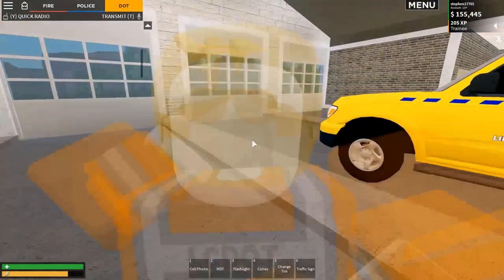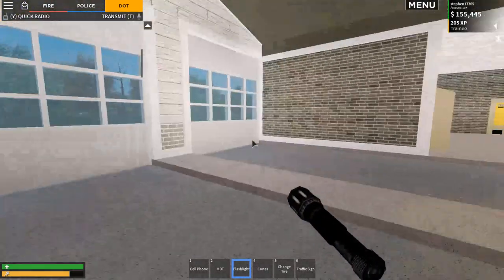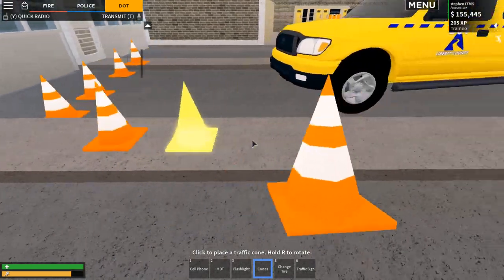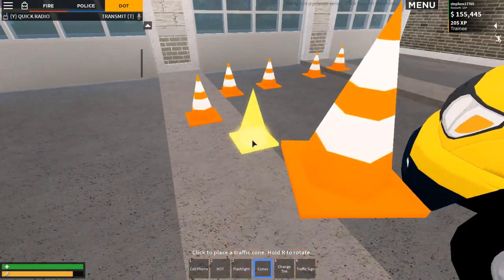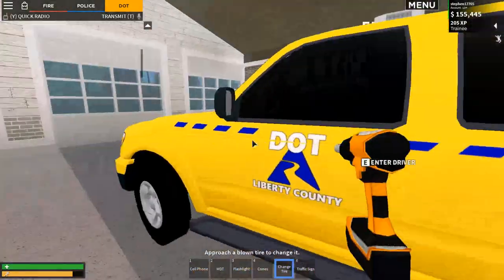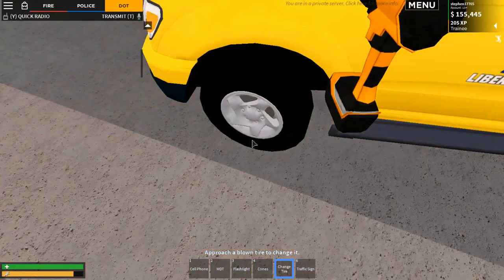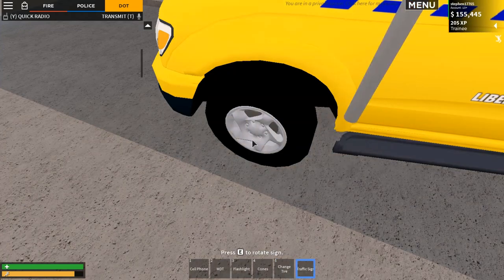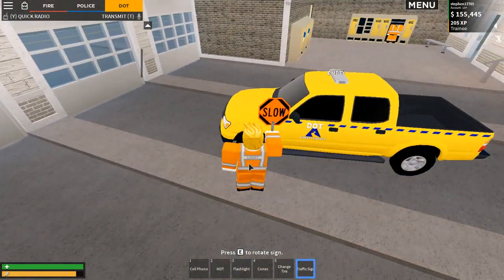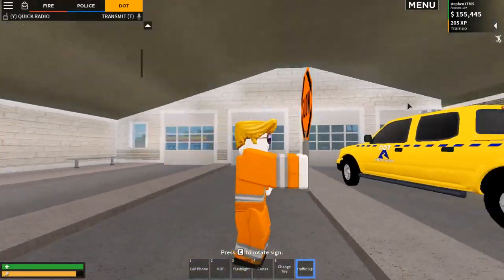This is like a truck, not a flatbed, and we've got access to the bed. In here we've got cones, tire change, and a traffic sign. The MTD is the same as all the other teams for calls. The flashlight is just a normal flashlight. With the DOT we're able to spawn more cones - up to six - which is quite good. If a vehicle's tire has popped you can come over to them and change it with the tire change tool.